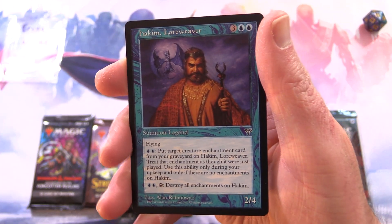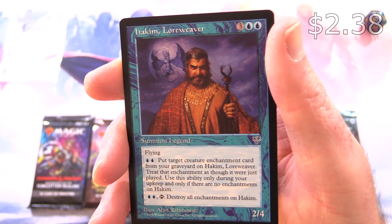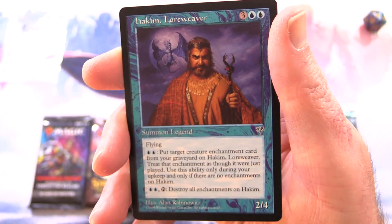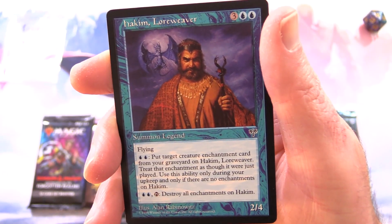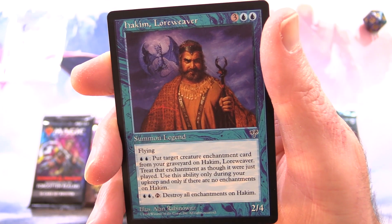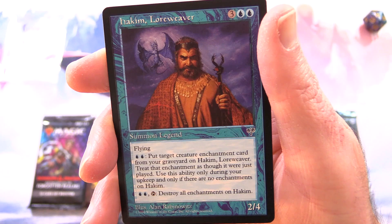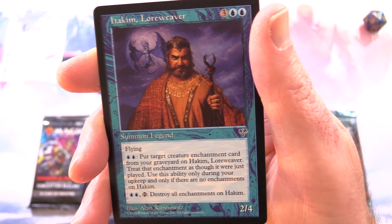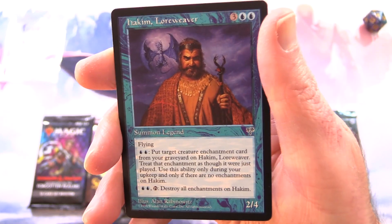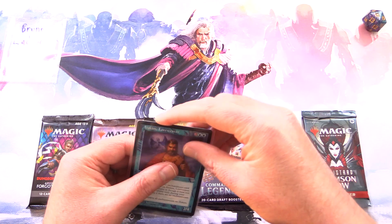A nice old-school one from Mirage — we have Hakim Lore Weaver, which Scryfall informs me is a human wizard. They used to have the notation 'summon legend.' He's a 2/4 for 5 with flying. Pay 2 blue: put target creature enchantment card from your graveyard onto Hakim Lore Weaver, treated as though it were just played — only during your upkeep and only if there are no enchantments on Hakim. And for 2 blue, tap: destroy all enchantments on Hakim. That could be useful if somebody enchanted him in a bad way — you could get rid of those pretty easily.